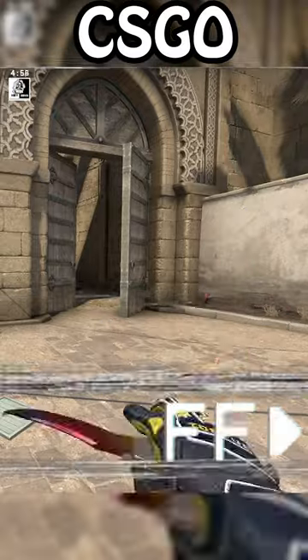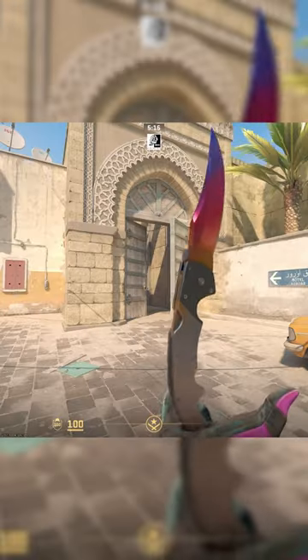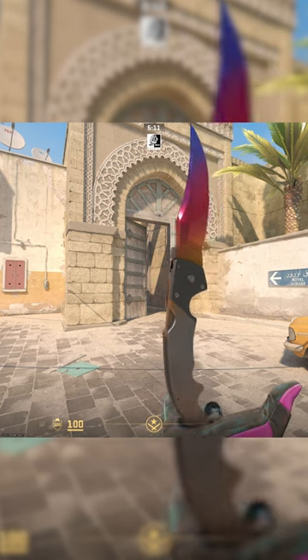Okay, so in CS:GO, it takes like 50 attempts to get this to work, and he doesn't hold it up — your character's been for quite a certain drop set. In CS2, it's very easy to get the inspect animation. You just hold down the F key and he keeps inspecting it.